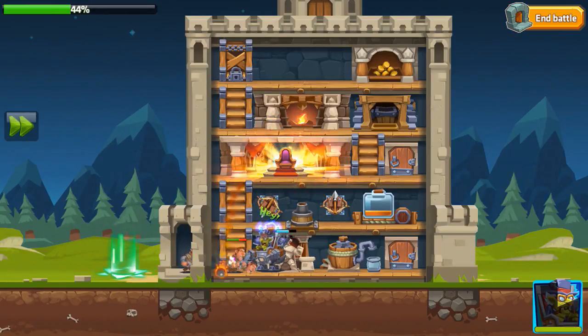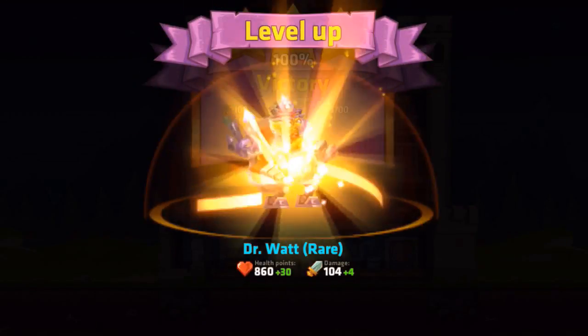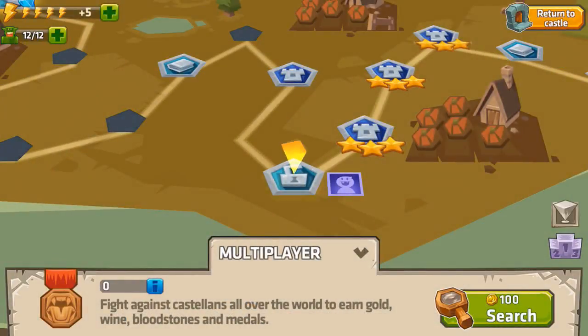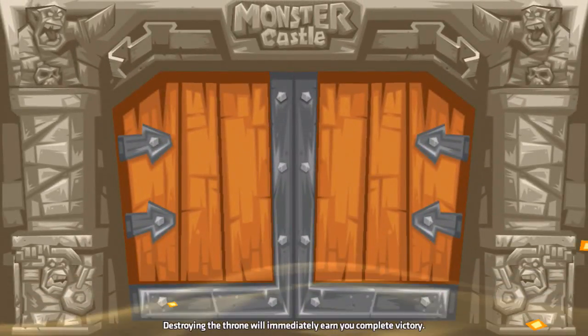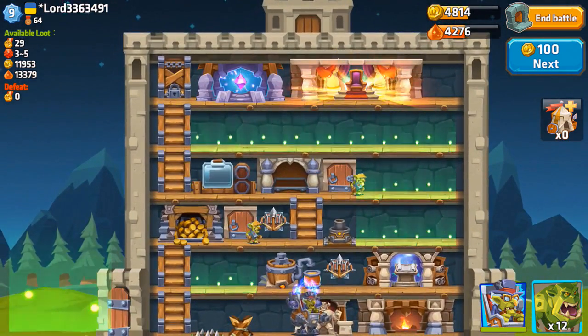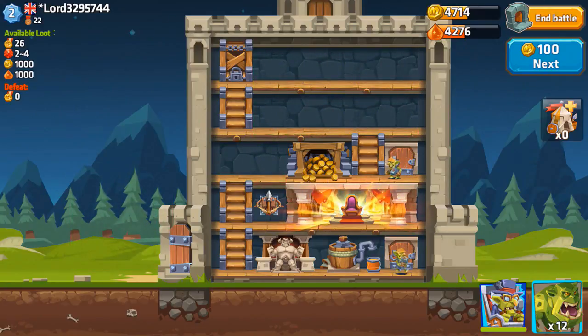For that we got 1,000 of each resource, 26 trophies, and two red gems. Before we go, let's set a castle name — Melkor 6925 YouTube — done! Fantastic.